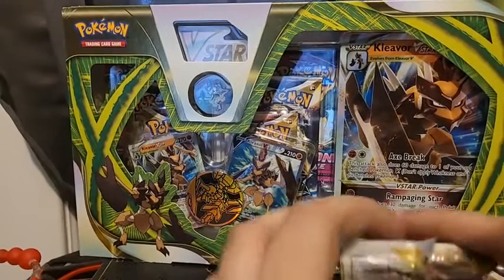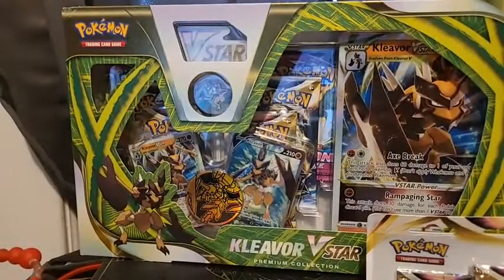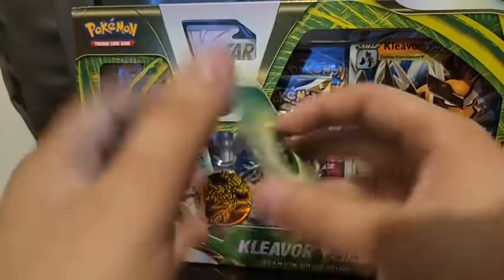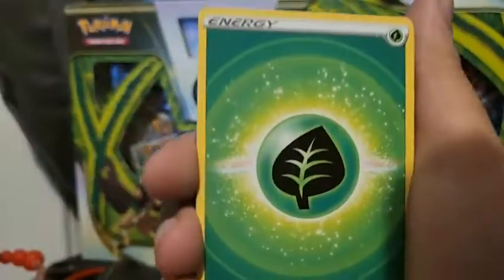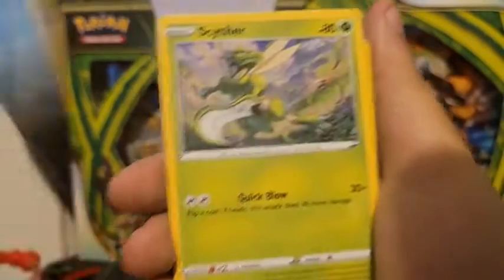Three packs left for the ETB, and then we'll move on to the Kleavor box. I'm not upset with this ETB so far. I tend to have really bad luck on ETBs, but on everything else I get pretty good pulls. Grass Energy, Canceling Cologne, Kurlia, Zissou, Rowlet, Hisuian Sneasel, Misdreavus, Barboach, Scyther, Psyduck — and already lucky.